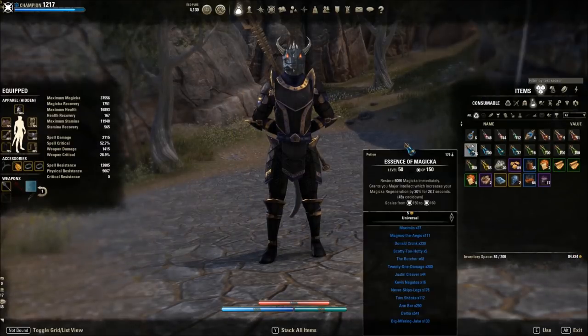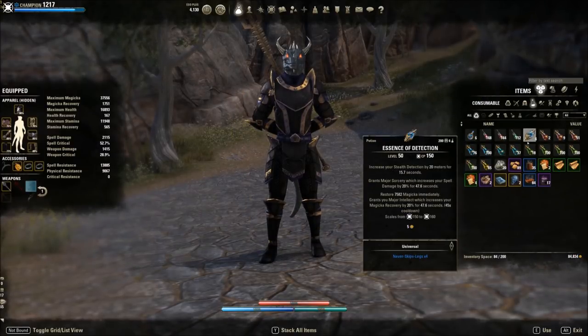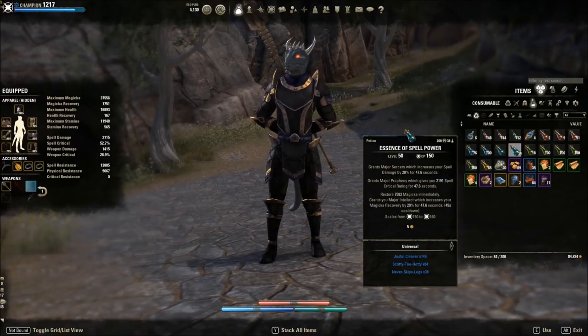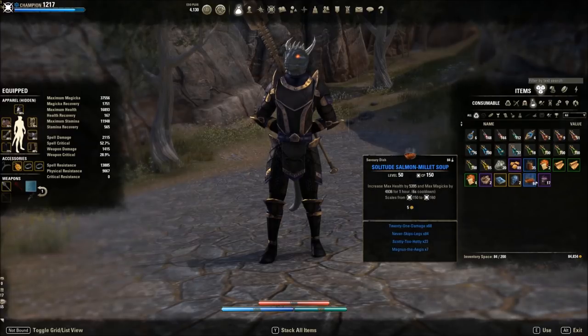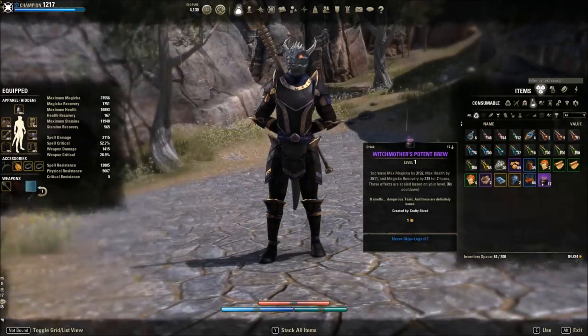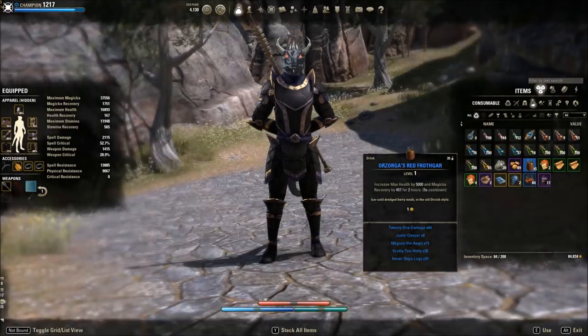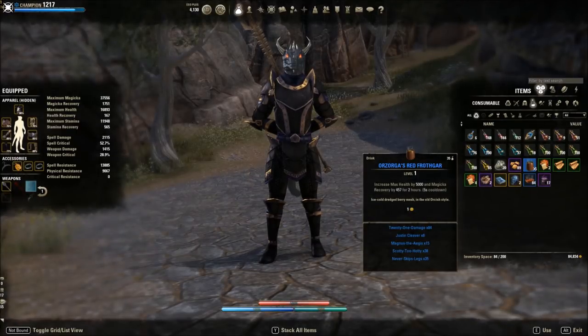For consumables, keep spell power potions on you at all times if you can. Major Sorcery, since we don't have it on our bar, will increase your healing through spell damage. Major Prophecy is also useful on your Destruction Staff front bar. For food, we talked about Clockwork Citrus and Witch Mother's. If you're really struggling with resources, you could use Orzorga's Red Froth, but I'd stick with adjusting your build to sustain better. You can also change your jewelry enchants — go one spell damage, one recovery, and one reduced cost for better sustain.